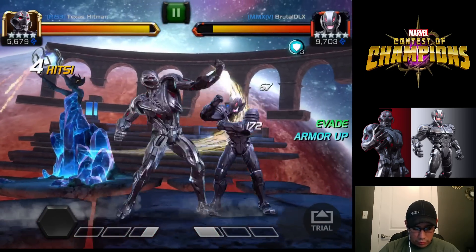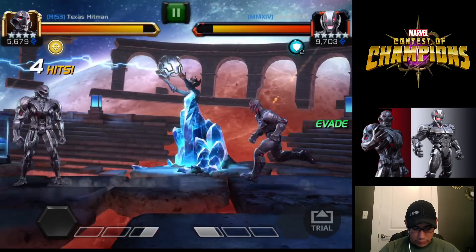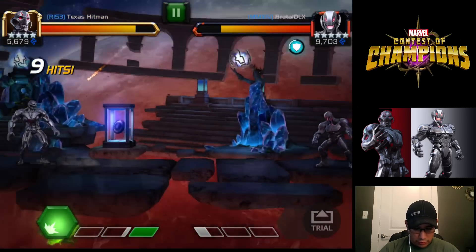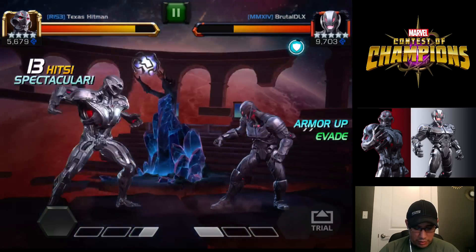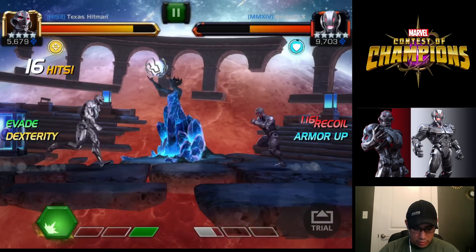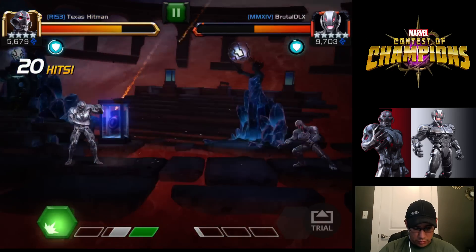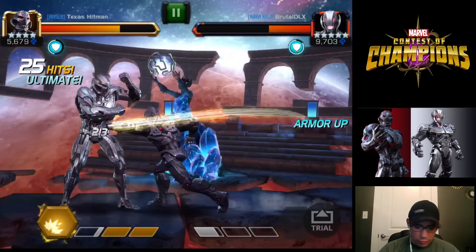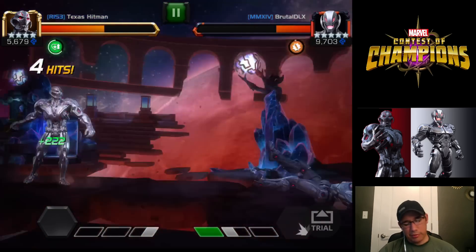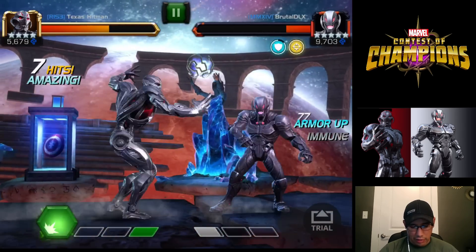I want him to hit me with an SP1 while I'm blocking so you guys can see the absorption and how it's pretty nice to have. I'm not gonna evade, I'm gonna block it — see how my power bar kind of went down and up a little bit, and also my health bar. Let him hit me again. My health bar went up a little bit again. So I really am liking the original Ultron way better. They should have buffed this one up a little bit more — at least made him a little bit taller.